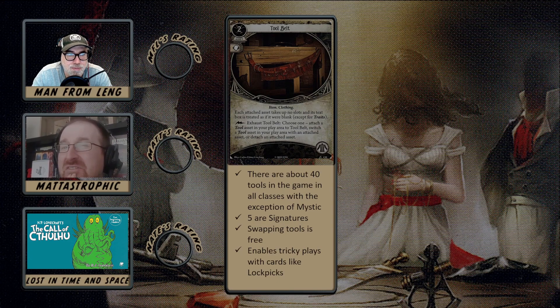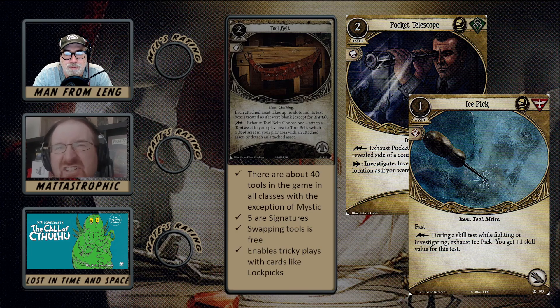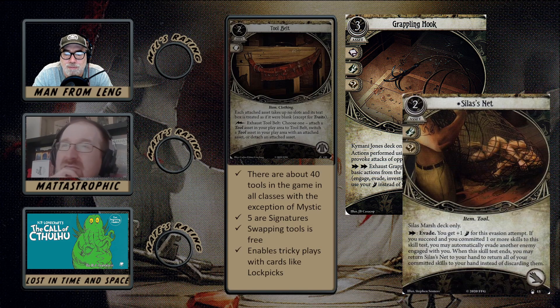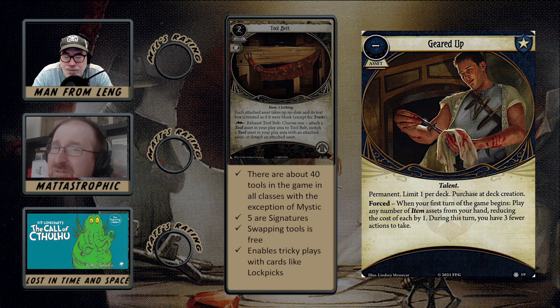Looking at more esoteric tools that could be situationally useful — Pocket Telescope is potentially very useful situationally. You've got the Grappling Hook, and I can see Silas justifying going there because that's an evasion tool. There's not a lot of tools that seem to justify adding a whole other card. It's one of those where I'm glad it's in the game — much like Bandolier. I can see a lot of synergy if you want to go down the Geared Up strategy with a lot of items.